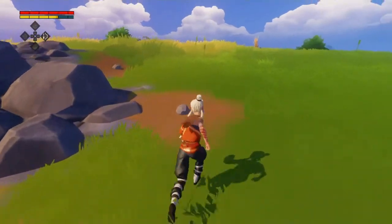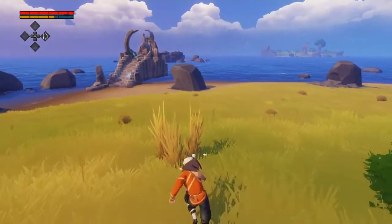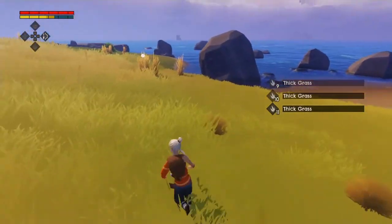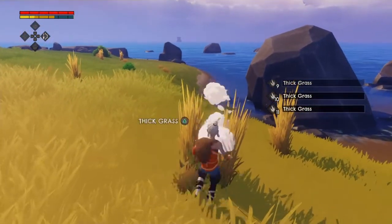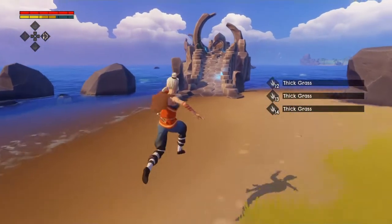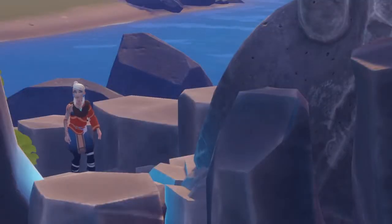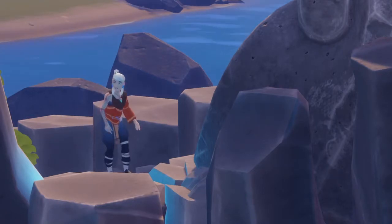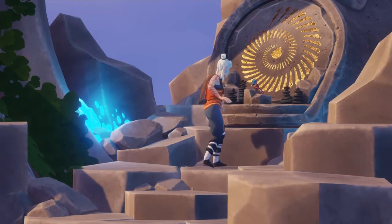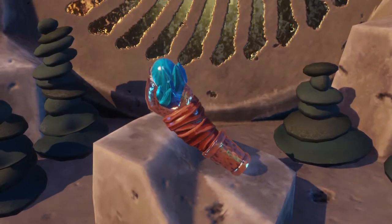I'm playing on the Survivalist difficulty — it's the one where if you fail you get reset. I remember what I need to do right here so I'm just gonna go ahead and gather up all the stuff I need to get through this a bit quicker. You'll want to run up here — this game doesn't really explain a lot to you, it doesn't really tell you how to progress, it just points you in a direction.